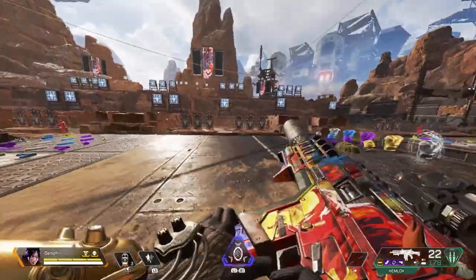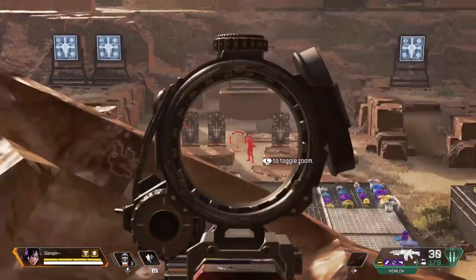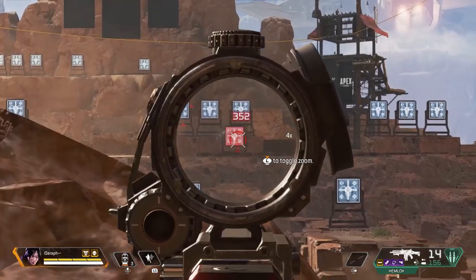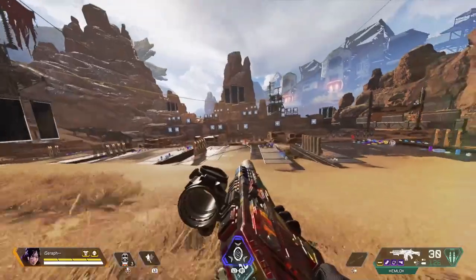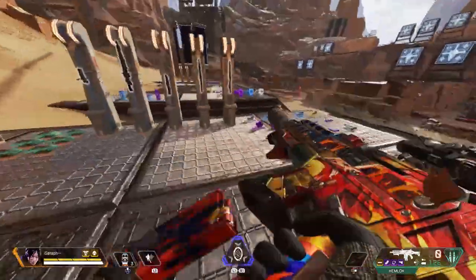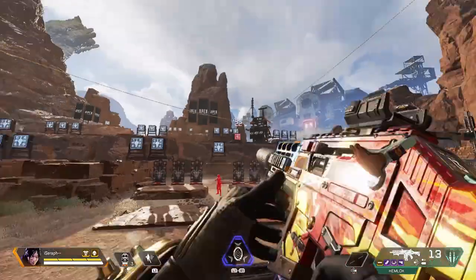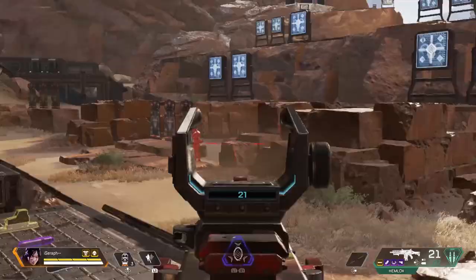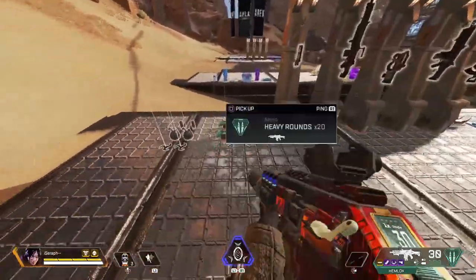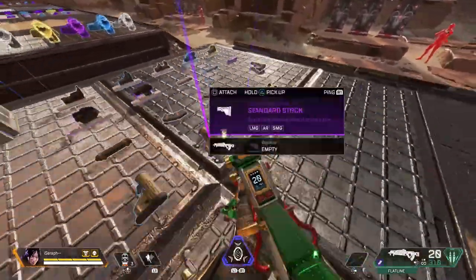The best way to use the Hemlock is to throw on a long range scope, switch to single fire, and spam the enemy. This gun is particularly devastating on a head glitch — peeking just your head up, you'll laser people. Overall the Hemlock is very good on single fire with long range attachments. I'd use it as a secondary long-range weapon alongside an R-99, Prowler, or Peacekeeper. It's probably one of the best weapons in the game right now and tons of people sleep on it.